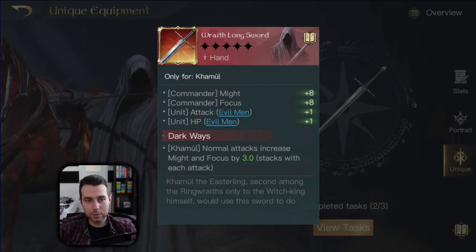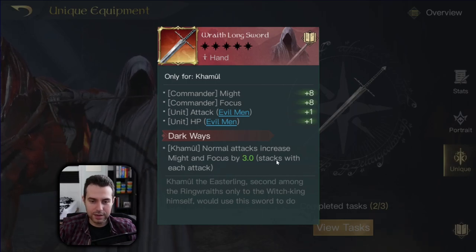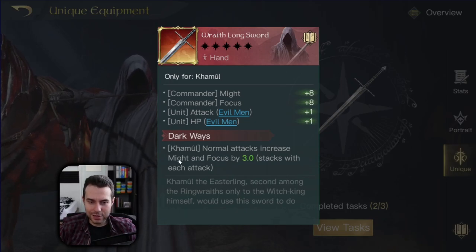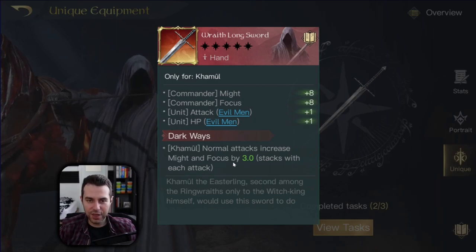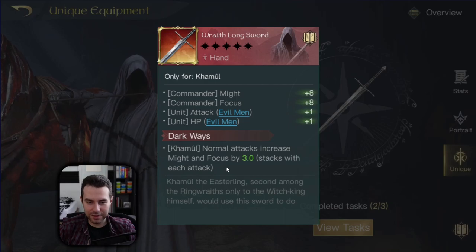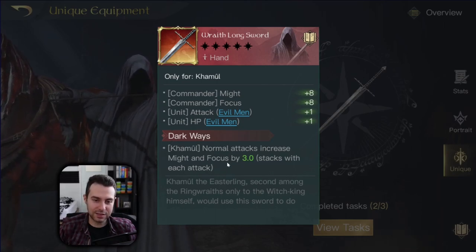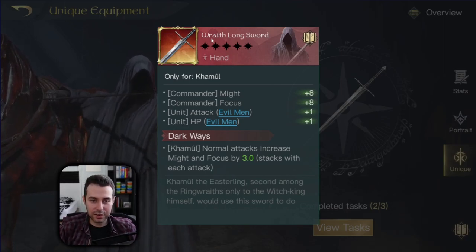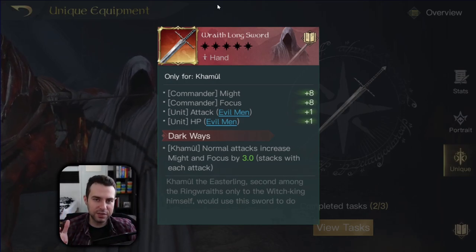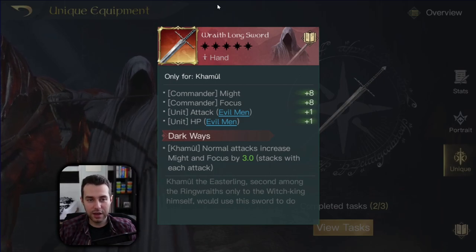I don't believe that by changing this item to his Respect 10 item, fully maxed out and max refined, you can change the outcome of this fight. You will have lots of outcomes like this even with his Respect 10 item, and all of that makes me believe that his Respect 10 item isn't really working for Kamul — he isn't good enough. Maybe this is the reason why you don't see a lot of Kamuls with his Respect 10 item in later seasons. If you look at the special effect — Dark Ways — Kamul's normal attacks increase might and focus by a certain amount, stacking with each attack. But even if you increase the might and focus stat while combat is lasting, this doesn't mean a thing. The damage of your units gets decided in the pre-battle phase. Only the focus stat would increase your focus damage abilities that scale with focus, but that's it. This isn't good enough — there needs to be a rework for Kamul. I am eager to know what you guys think about his Respect 10 item — maybe we have some Kraken-level Kamul players who have already figured out how this works.